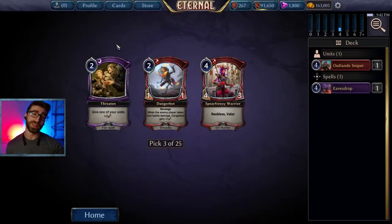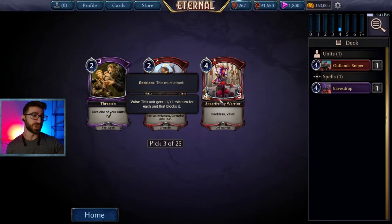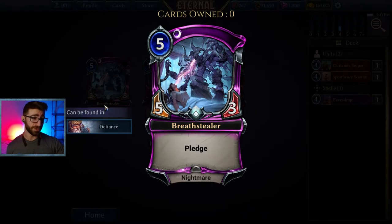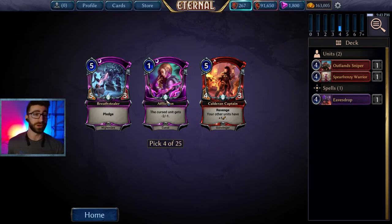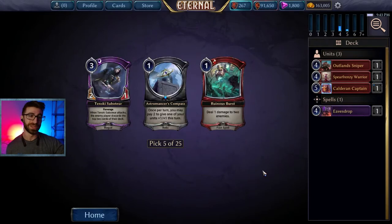I don't like 1-1s — they aren't impactful enough unless they have really good synergy or some other effect. This fast spell's not great either. Sure, it can make your unit strong enough to kill theirs, but there's no health buff, so you just end up losing both cards to kill one of theirs. You don't want to do that. We'll take Spear Frenzy Warrior. Then Calderon Captain, which buffs your other creatures and has Revenge — so even if you trade it off with your opponent's unit, it comes back. Super good card, slamming that.